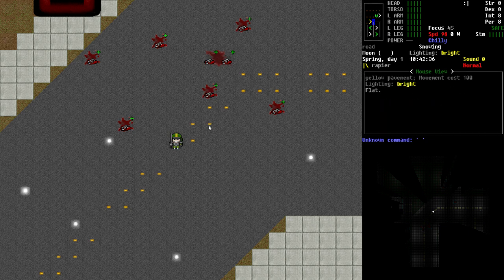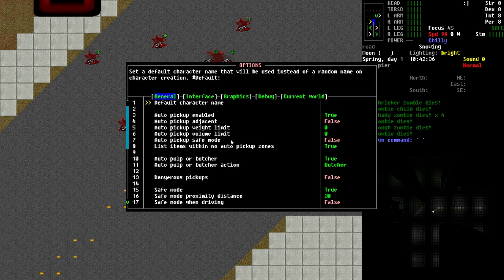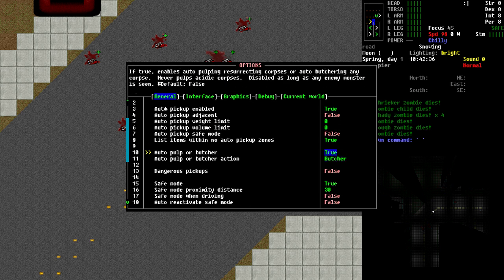If you've got a large number of bodies and you don't want to be constantly smashing keys on your keyboard to go through and deal with them, here is an option to cut down on the micromanagement. If you go to your escape key to bring up the options menu, go to Options, and in the very first tab — the General tab — lines 10 and 11 are the two we're going to look at. There is an auto-pulp or butcher setting.